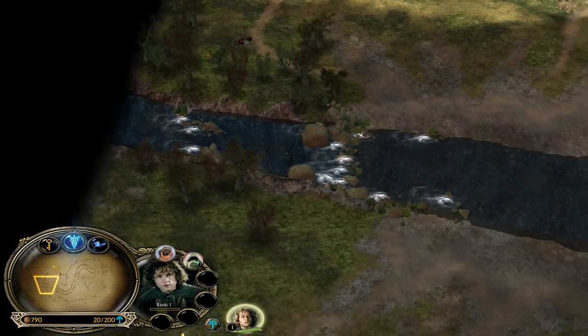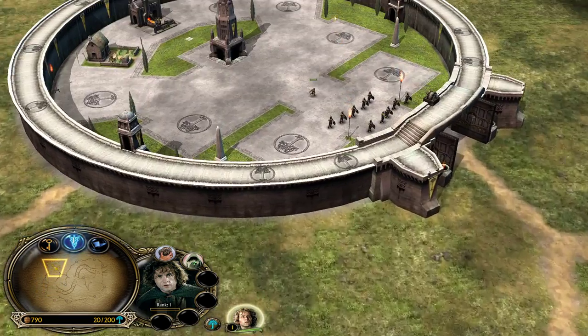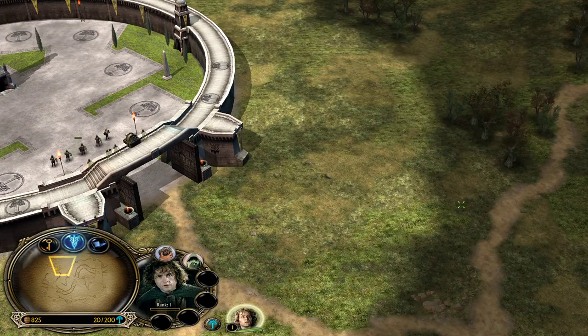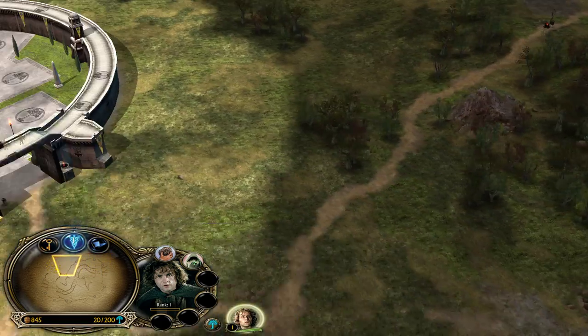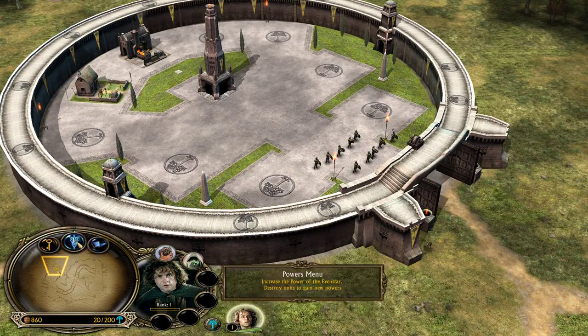While the hobbit is going to take those two settlements, which are pretty much free to take — evil factions like Isengard and Mordor will try to defend their mills.